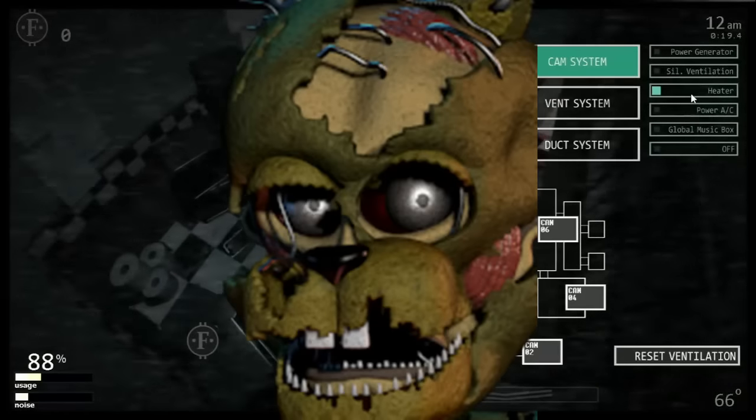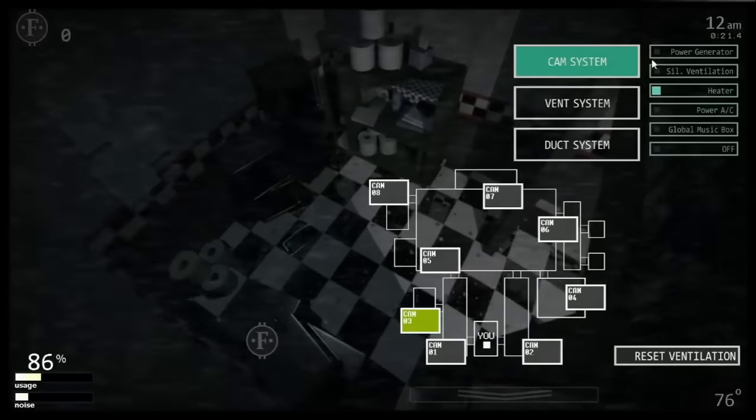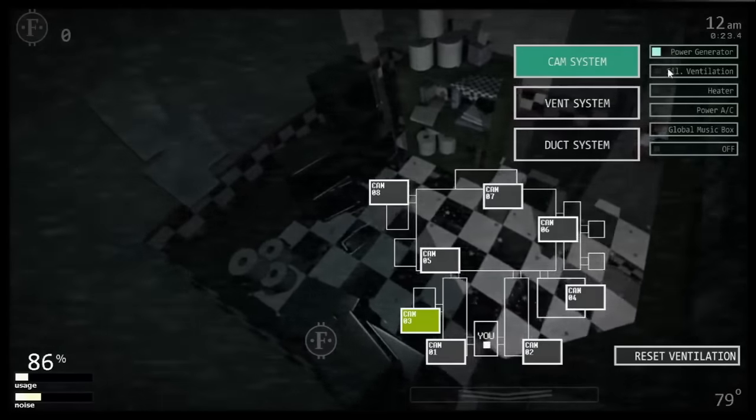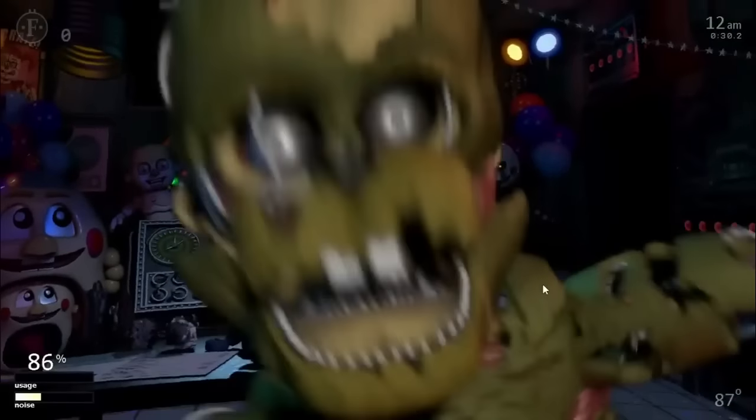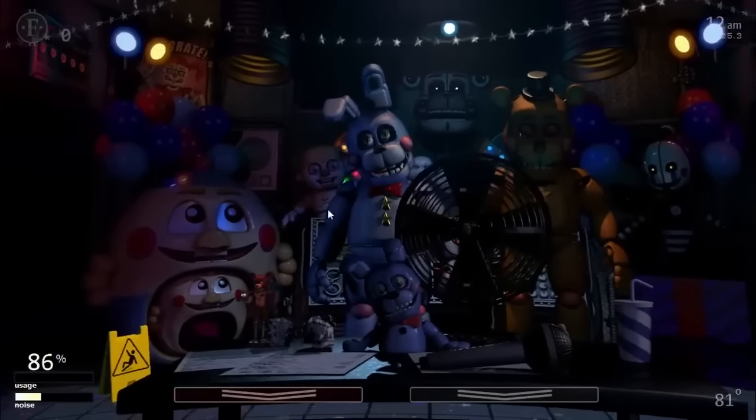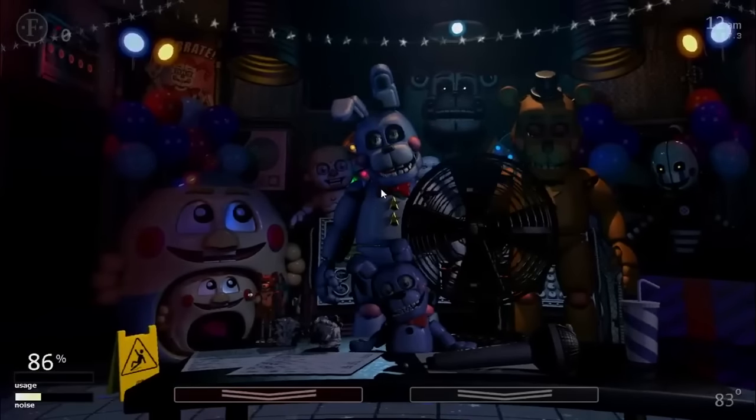Arguably the most controversial character in this game, William Afton is the only character who can kill you from the side vent. Every 29-second interval, Afton has about a 25% chance to attempt an attack. When he does, the lights will flicker and a banging sound effect will play. The player has 2 to 1 second to close the side vent or he will jumpscare you. He only attempts to attack once a night and he can't be death coined.